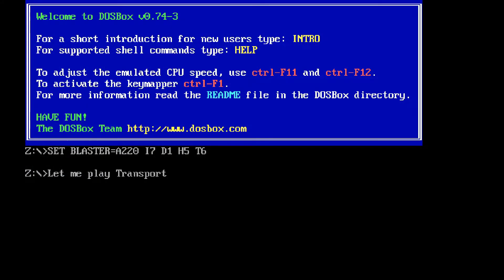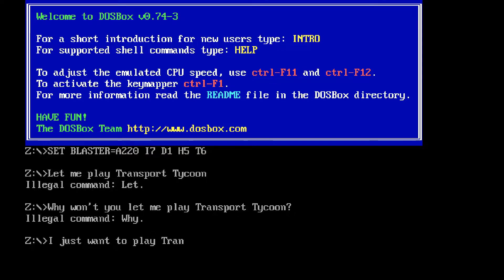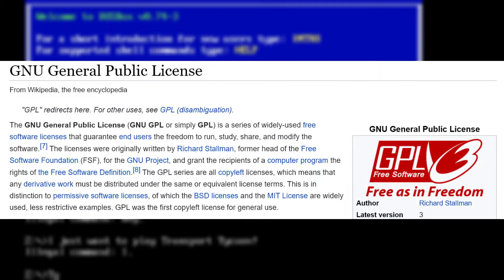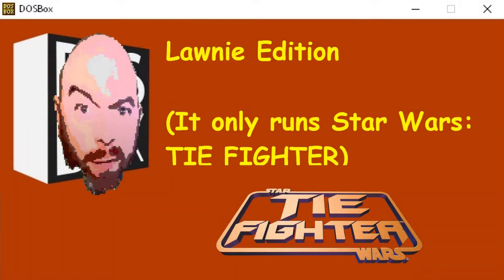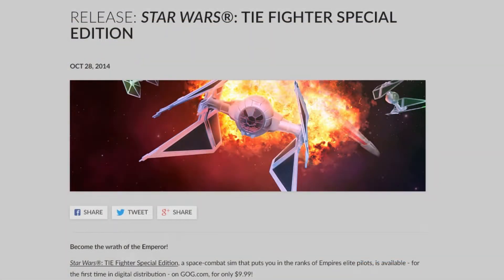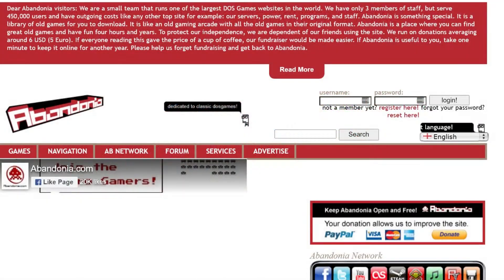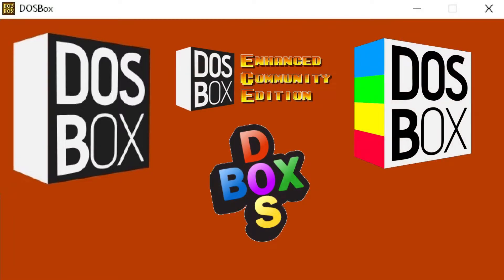DOSBox is an emulator of an Intel x86 personal computer, running a rudimentary but functional DOS-like command prompt. It was released in 2002 and saved almost two decades' worth of games from the scrap heap of history. DOSBox was released on a free and open source license, which means that the source code of the program is available and anyone can alter it in any way they see fit. Aside from a multitudinous number of DOS games getting digital re-releases and abandonware sites springing up to cover the rest, the result was that DOSBox ended up with multiple community versions, sporting all kinds of enhancements that hadn't been implemented into the official version for various reasons.